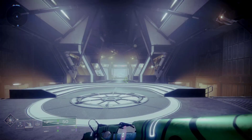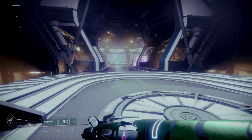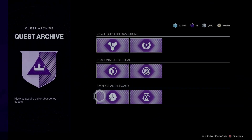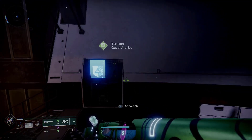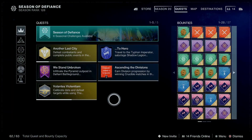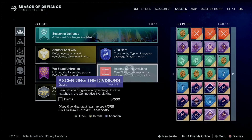I'll show you another place when I switch to my other character. As you can see I'm now on my Warlock, and I'm currently in the Helm. There is also a lost archive in the Helm, so you can come here and see abandoned quests. As you can see, this is different from when I was on my Titan — some quests are specific to certain characters, especially if you already completed them with that character.